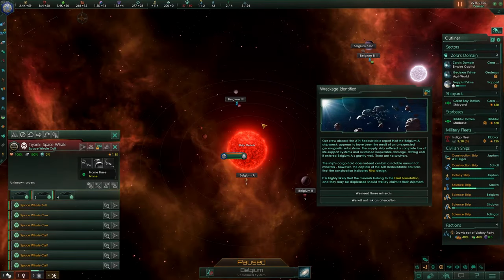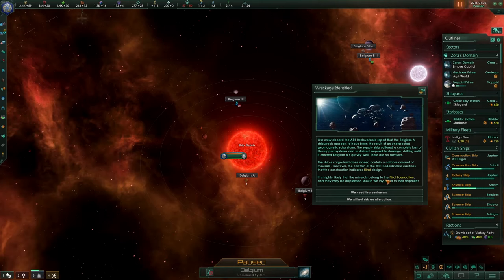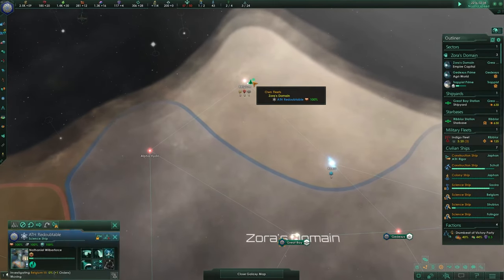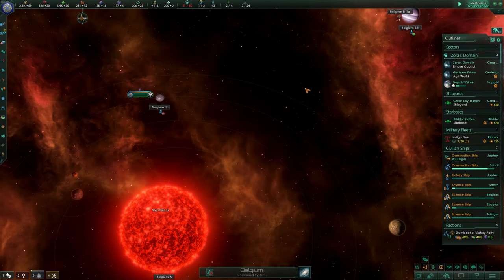There's a special project in Belgium — we found some wreckage of the feral empire. We could either salvage it ourselves for 300 minerals and 10 intel, or send it back to them to please them and increase our influence. Let's send it back — I'd rather keep those guys as friends. They could also mistake this and think we destroyed it. Did I make a mistake there? I hope not.